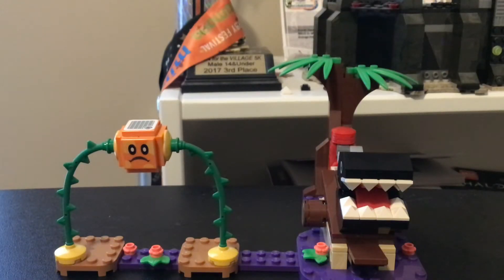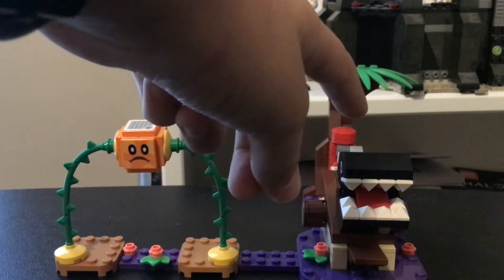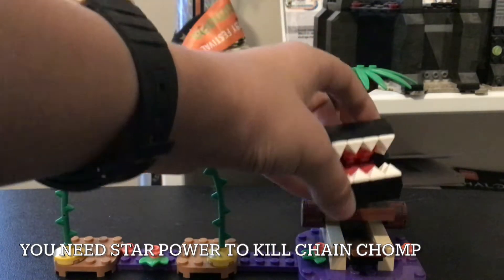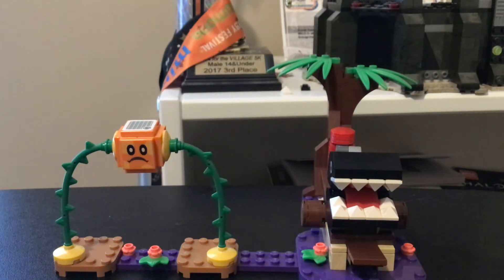Alright, here we have the set all built up. We have Bram Ball and Chain Chomp. They both have scanners so you can interact with them, but you actually need star power to kill the Chain Ball — because in the game, if you have star power you can kill them, but you can't kill them without star power.